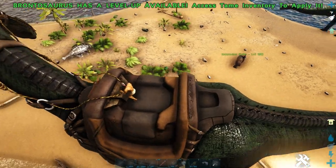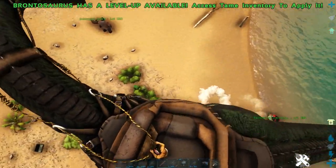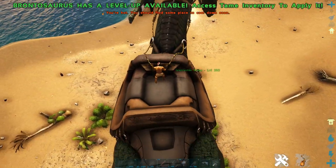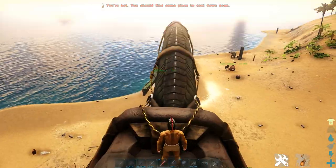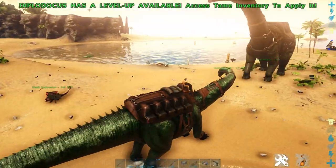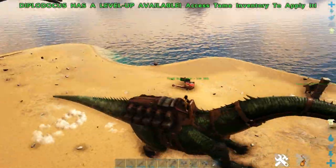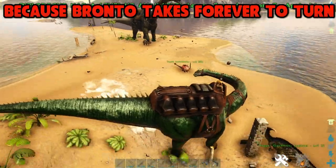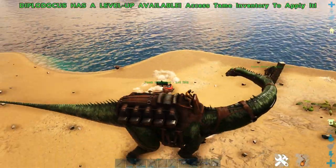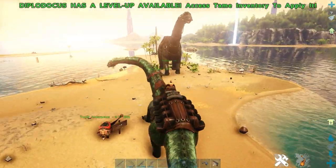I'll try and turn. That's so bad — actually it's not as bad as I thought though. His turning radius is pretty big, and he's already out of stamina. Now for the Diplo — I think that's better than the Bronto's. I'd say the Diplo has a better turning circle, so the winner for this test is the Diplo.